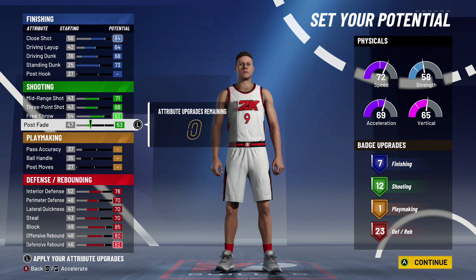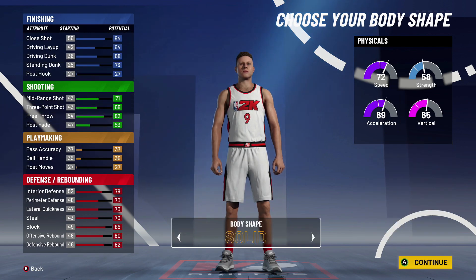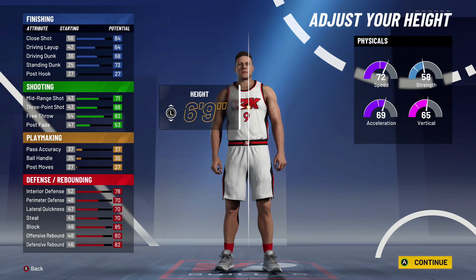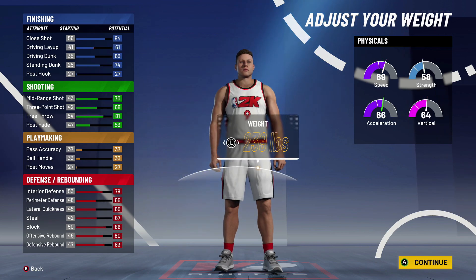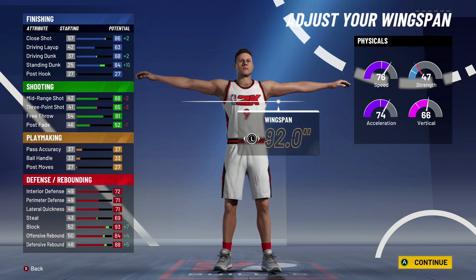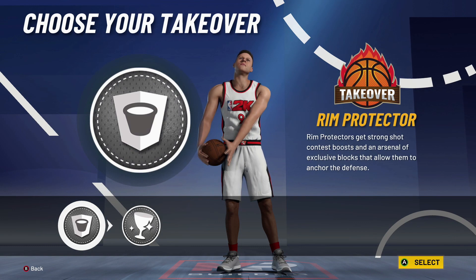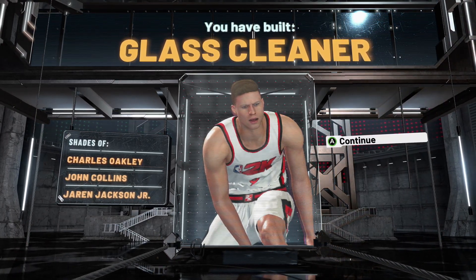We're gonna bring our post fade up to 53 just to get those extra badges. Don't touch playmaking, max all our defense except for stealing which we'll leave at 70. That brings our badge count to 7 finishing, 12 shooting, 1 playmaking, and 23 defensive. This build obviously isn't gonna have as much defense and you won't finish around the rim as well, but you get that three-pointer to 68 — it goes a little lower when we max wingspan, but that's enough to shoot especially with those 12 shooting badges. Height at 6'10" again — lower the weight to get that speed: 76 speed on a popper, which is really good. At 99 with drills that gets to 84. The build is called a Glass Cleaner, compared to Charles Oakley, John Collins, and Jaren Jackson Jr.